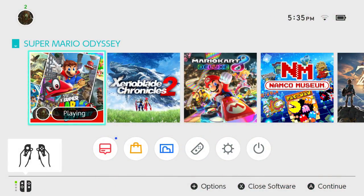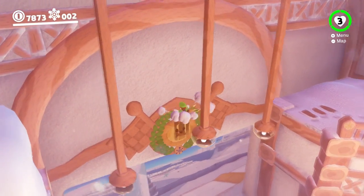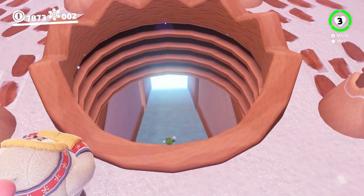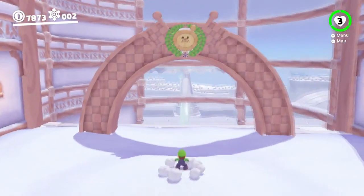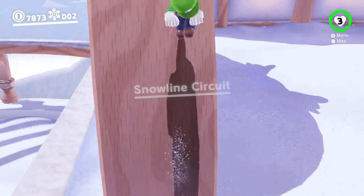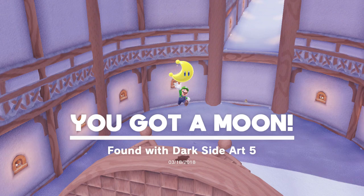I always open up the menu thinking I can look at the album. I think there's an arch inside of the thing down here as well — go check down here. Maybe it's here. Or maybe it's in that secret one. I think it's this right here, maybe. If it's not this, then it's gotta be at the hidden circuit. If it's not at the hidden circuit, then I'm honestly at a loss. But I did get up here, thankfully. Found with Dark Side Art 5.